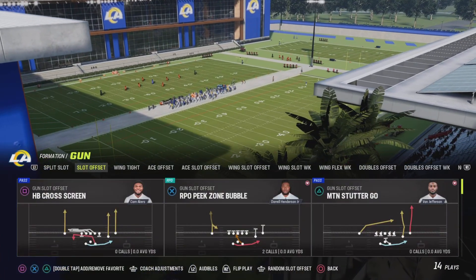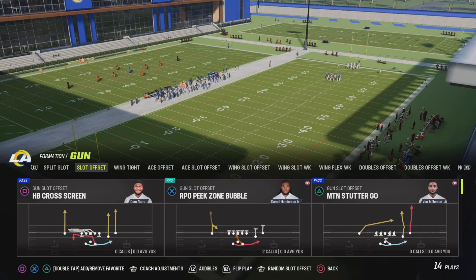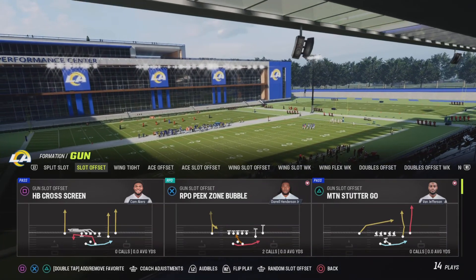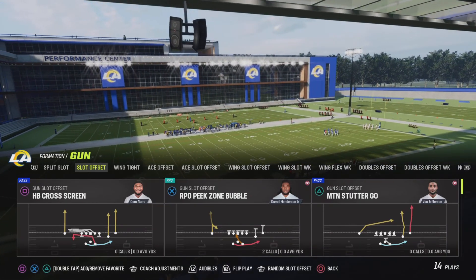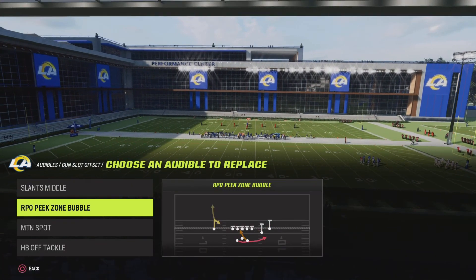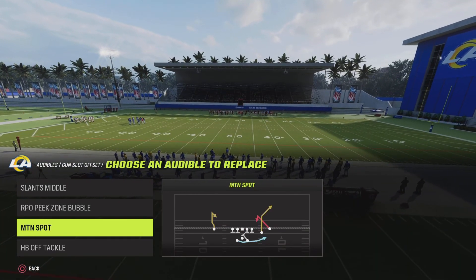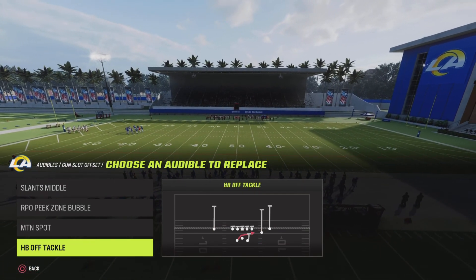Knockout Gaming coming at you with another tip from the spread playbook out of the gun slot offset smash. Smash that subscribe and like button. Let's get right into it. For your audibles, you're going to come out in the slant middle, the RPO peak zone bubble, MTN spot, and HP off tackle.